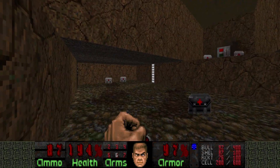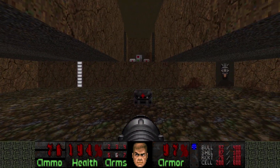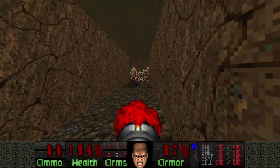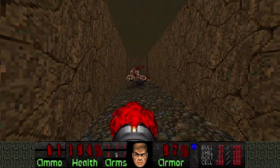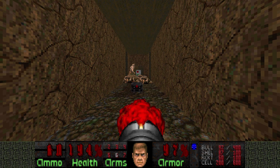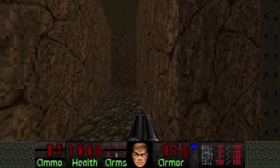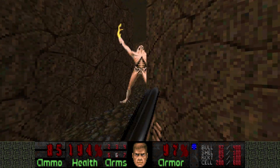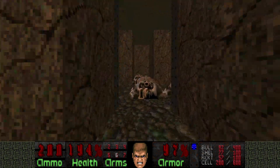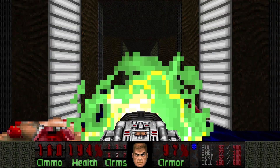You're freaking dead. I'm not gonna grab the berserk yet — who knows, maybe I will lose a ton of health in this section. It's just some hell knights, no big deal. I think there's more — yeah, I can hear him growl. There he is. BFG time again. There are two archviles, but if I only lure one, he won't be able to resurrect the hell knights. The second one though can walk in a full circle and resurrect the hell knight, so BFG time. And that is section two done.